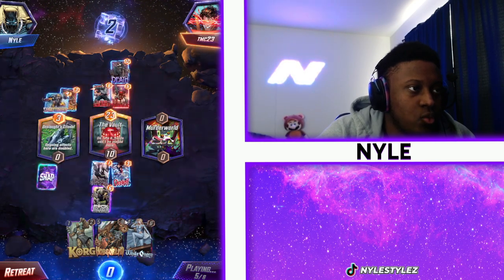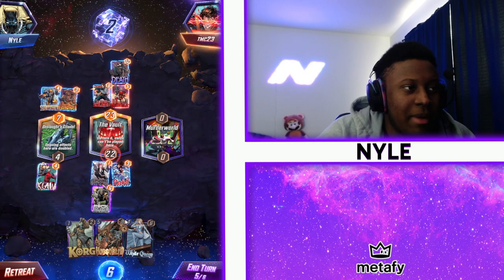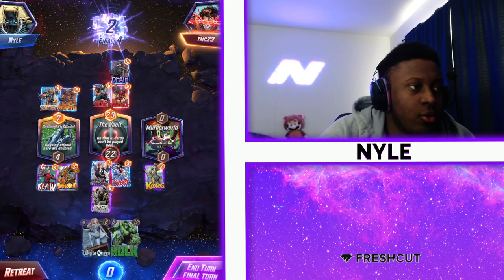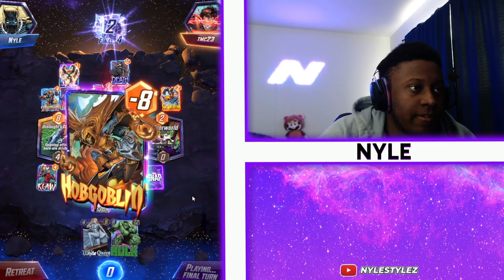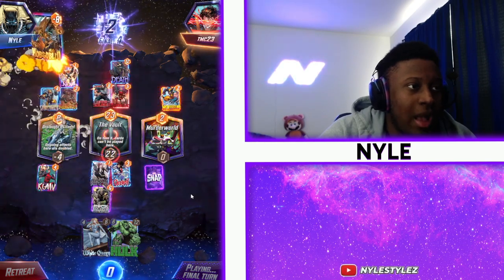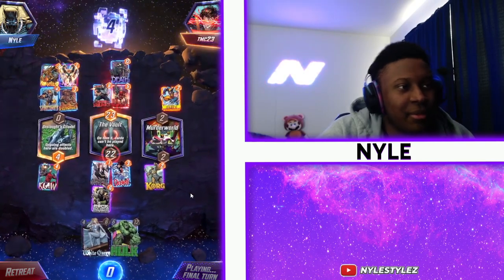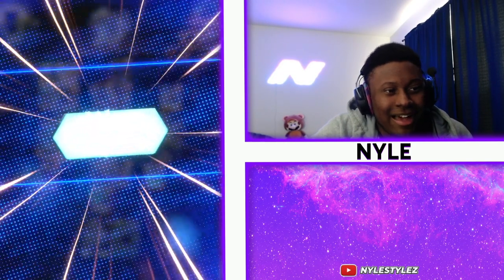Death — ooh. Not enough, we lose by one power. We can Hobgoblin there and potentially play Korg there to win. Wow — we tie it up and then we win it. So yeah, there's a little bit of the clog deck going. We got the Hobgoblin — victory.